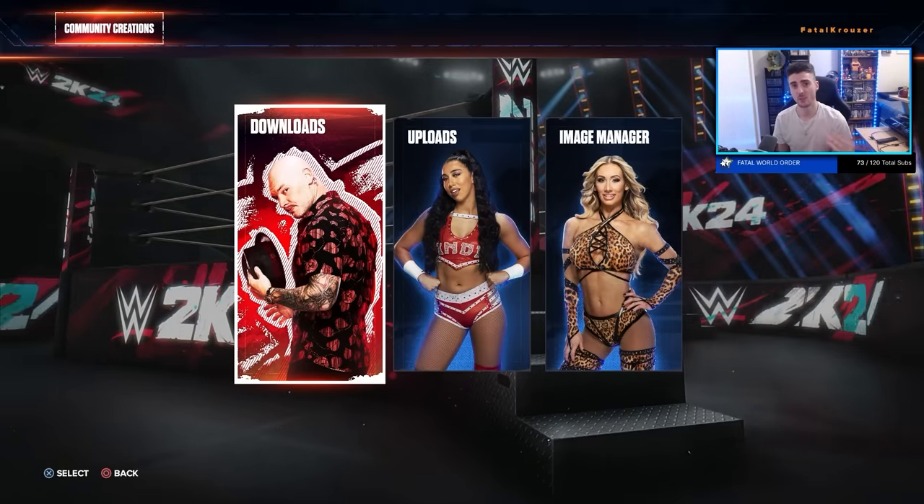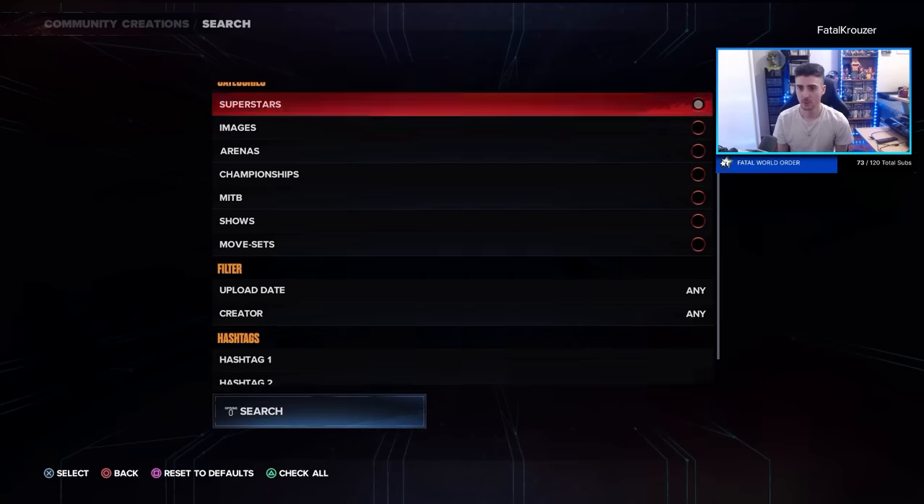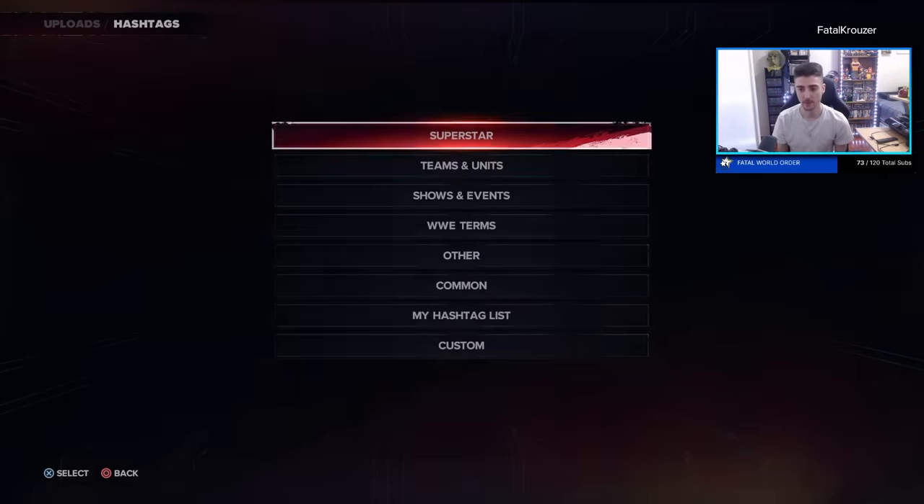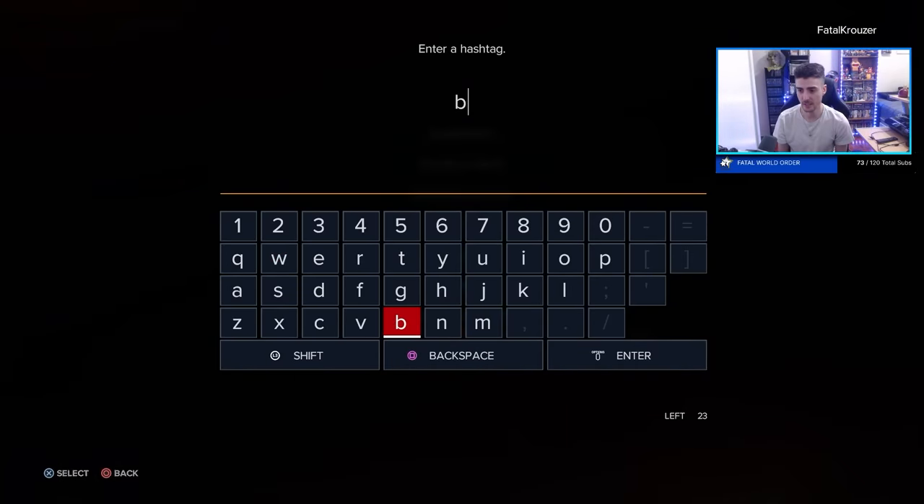So if you want to use any of these songs for yourself, they are fully customizable. Once you copy and paste them onto your creator-wrestler, you can pretty much change anything else, as long as you just keep the music the same, as well as the hidden entrances if any of them come with a hidden entrance. I will show you right now how to copy and paste these to your superstars and edit everything else. All you have to do for every single one of these songs is just go to Downloads, search under Superstore Only, use any of the hashtags — I'm going to use the first one, so Bloodline Yeet is the hashtag.